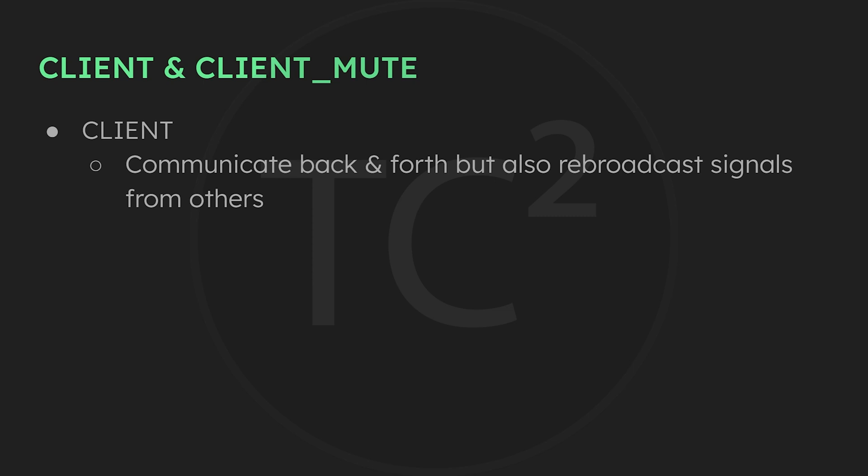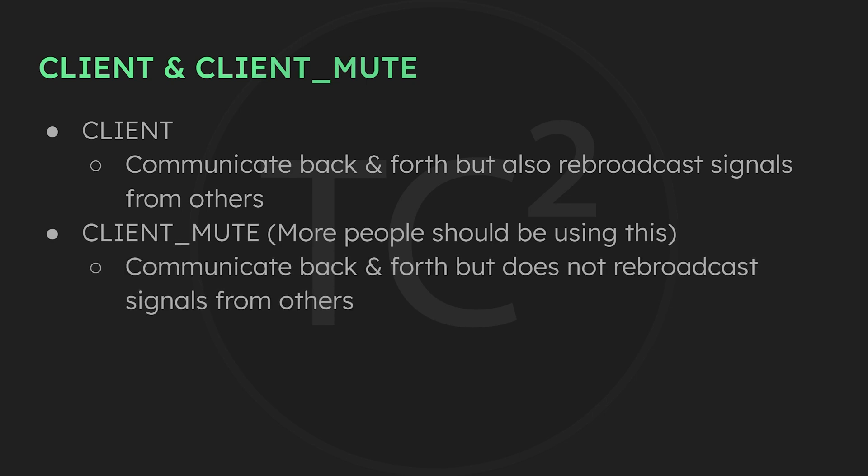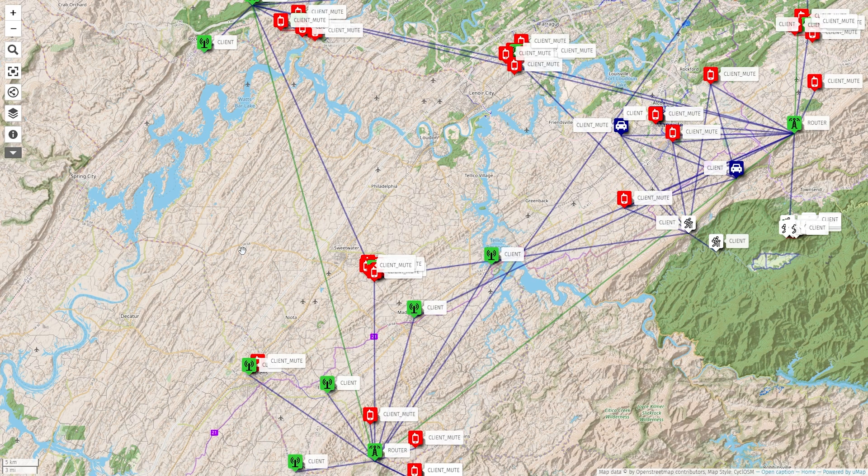Client is a Meshtastic client node that lets you communicate back and forth with others, but also rebroadcasts and contributes to the mesh. Client mute is a Meshtastic client node that also lets you communicate back and forth with others, but this role does not rebroadcast. The default is client, but I think a good number of people should be using client mute instead. Let's go over some of the example scenarios on the map to explain.